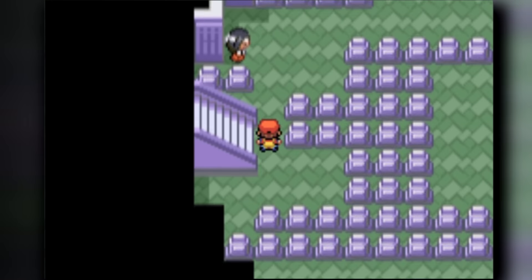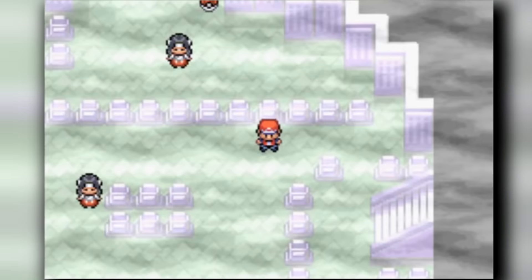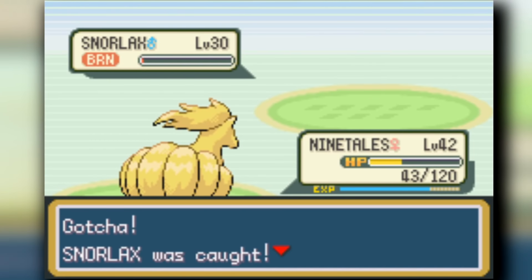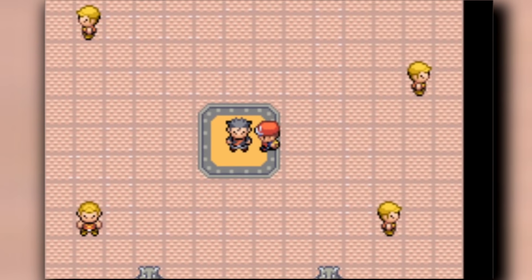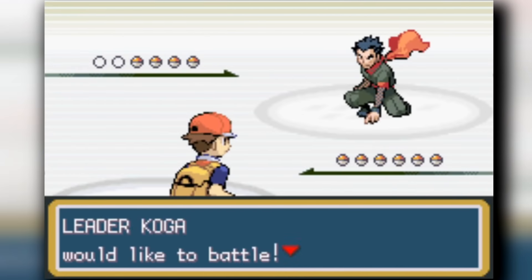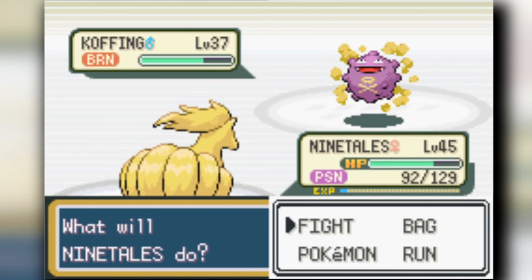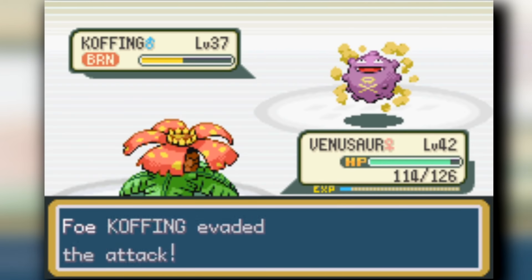We're heading back to the Pokémon Tower and we're catching ourselves a Gastly - that's going to be a Pokémon in the back of our team that we'll slowly train up. It isn't a solo run, so we can catch a bunch of Pokémon. We get the XP Share later on, so it'll be easier to train them up. We're also going to catch Snorlax when it's available - it's a good staller so we'll keep it.